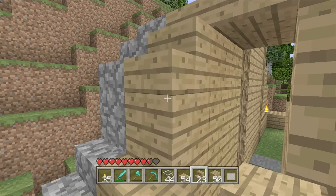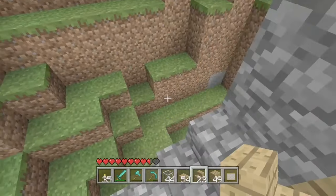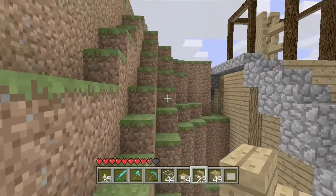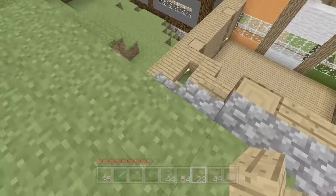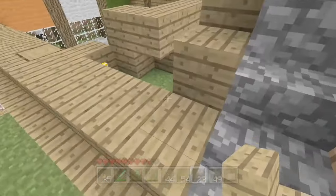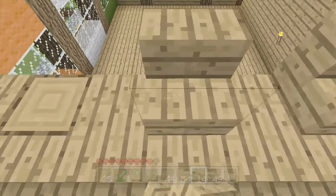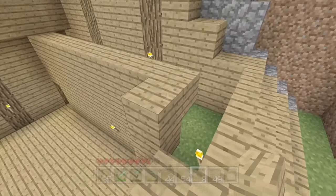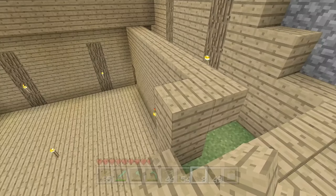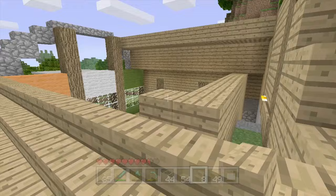I'll move this and put this like this, and then the other side is done. I got plenty of slabs, thank goodness. There's a zombie in this hill somewhere and I don't like it. Let's cover this place up now. I might actually open this up - yeah, I can totally open this up. I will, probably. There's no harm in doing it.